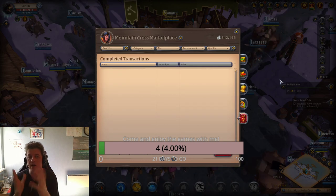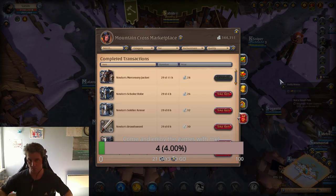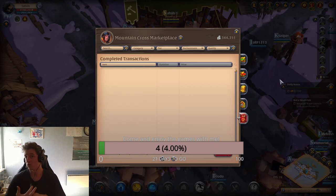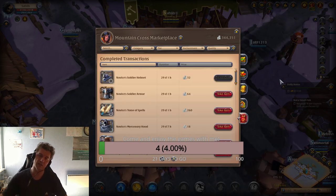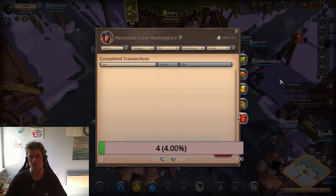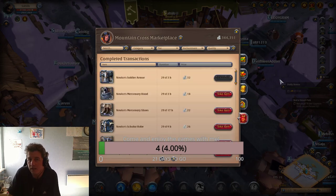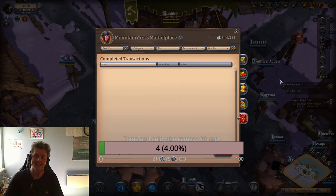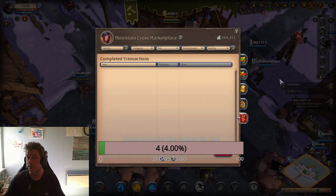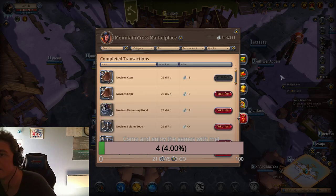Of course you can get ganked and lose everything. But let's say your whole gear, bag, and ox costs about 30,000 total investment. If you make it once and hit 195,000 silver, even after dying four times you're still on the plus side. The risk is worth taking. There is plenty for everyone, even if hundreds of people come to do this business — there are so many players in the game right now. Jump in and do it.